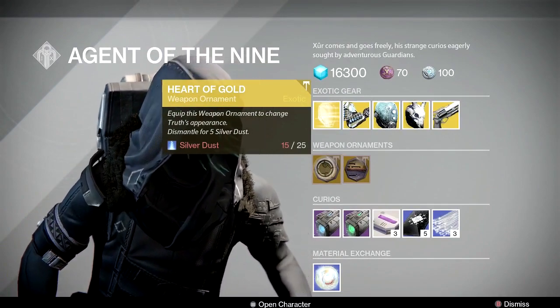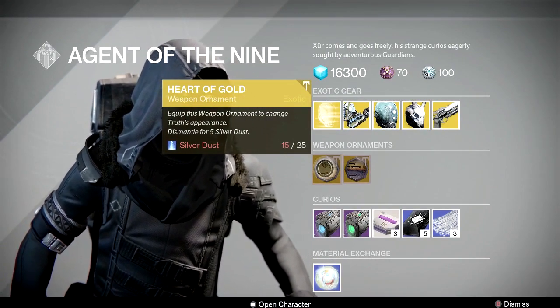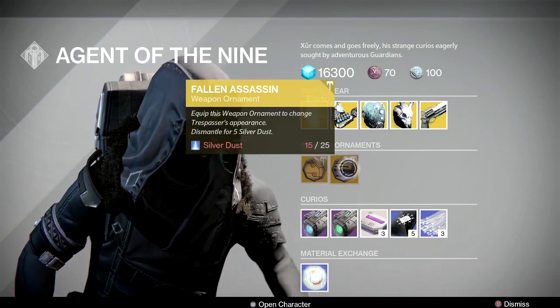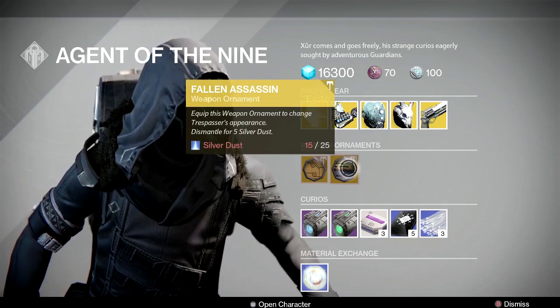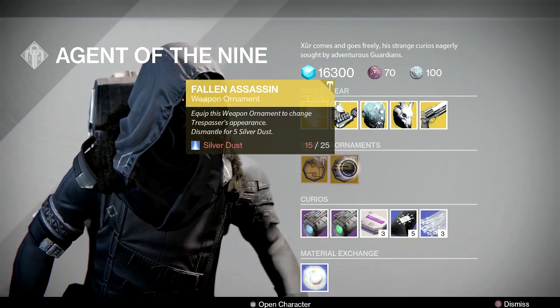Weapon ornaments this week are all 15 silver dust each. He's got the Heart of Gold ornament for your Truth, which will turn the Truth gold. He's also got the one I want — the Fallen Assassin weapon ornament for the Trespasser. It makes it look awesome and I want it. I don't have any silver dust, maybe I'll get some later, probably not.